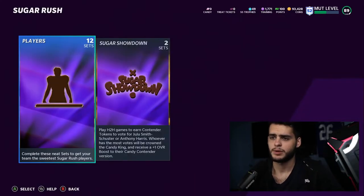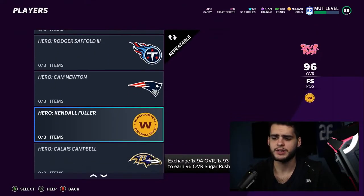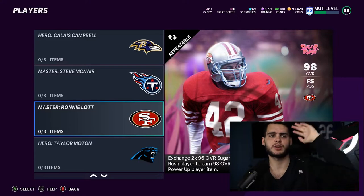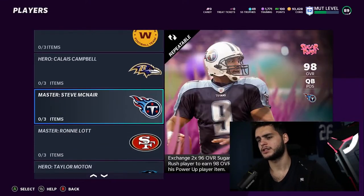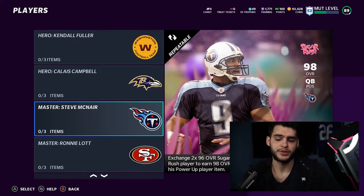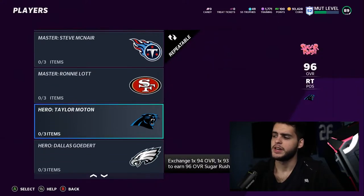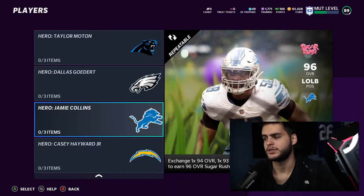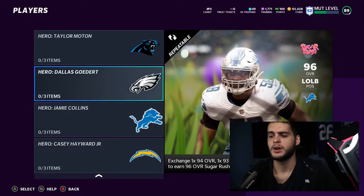So for Sugar Rush Part Two, you have to scroll down to find the players — I think that's dumb, they should just put the masters on top. We've got Steve McNair as the QB master for the Titans, Ronnie Lott as the free safety master for the 49ers, Taylor Moton, Dallas Goddard, Jamie Collins, and Casey Hayward Jr. We already knew about Casey Hayward Jr. from the pre-reveal a few days ago.